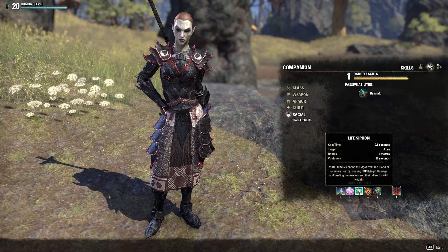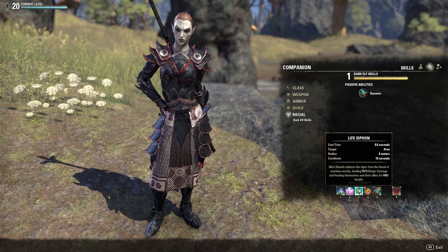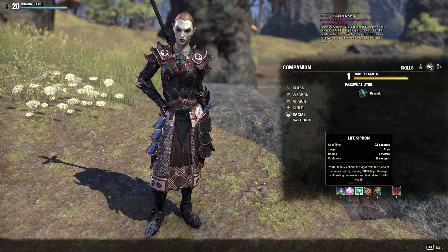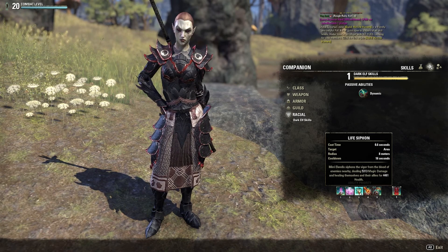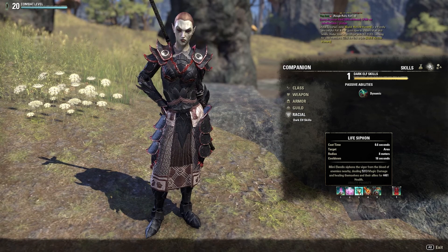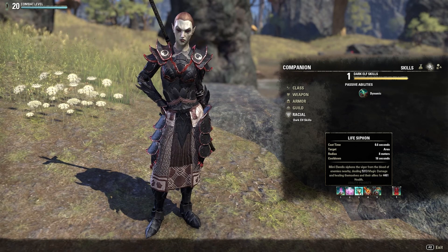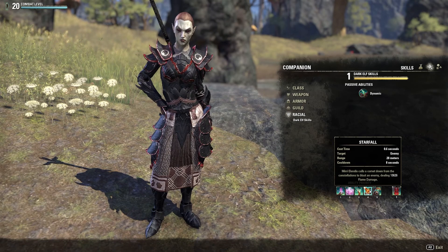Life Siphon: Miri siphons the vigor from the blood of enemies nearby, dealing 5,313 magic damage and healing themselves and their allies for 4,481 health. The great thing about this skill is that it works twofold — it's a heal of 4,481 for both you and her, but it also deals 5,313 magic damage. It double-dips, creating a situation where she deals damage and heals at the same time, which really complements her Dark Elf Dynamic passive.